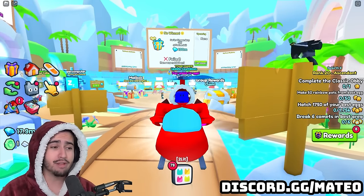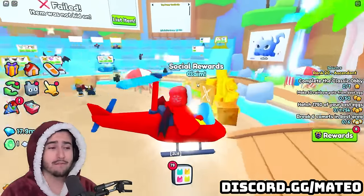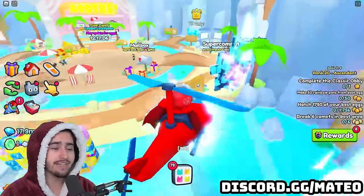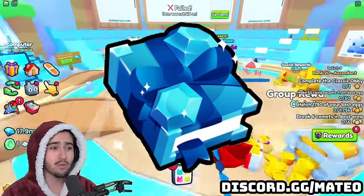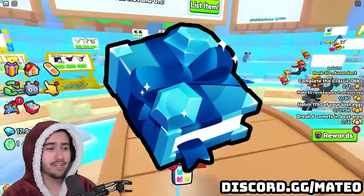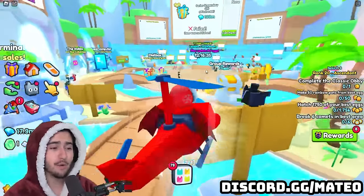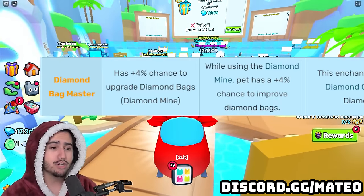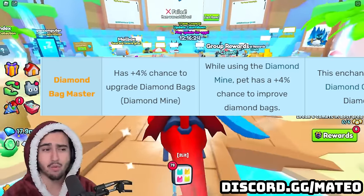To start off, you need a little bit of context if you didn't watch my leak video from about two days ago. Basically in that video we talked about a brand new exclusive enchant that it looks like we're going to be getting in this update. As you can see on screen, it's some sort of diamond enchant that is going to do something related to diamonds in the game. A lot of people seem to think this enchant is going to be just like the one from Pet Simulator X called the Diamond Bag Master, which essentially upgrades the diamond bags you get from drops and gives you more diamonds in general.